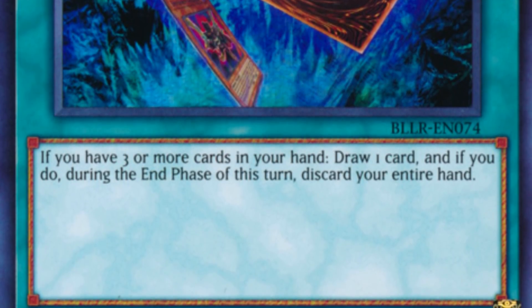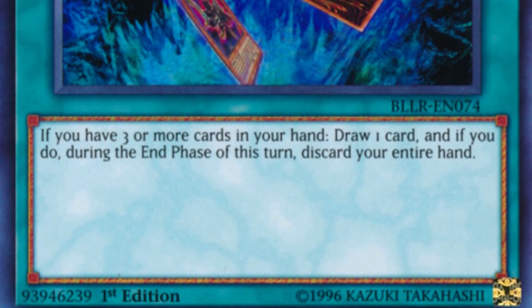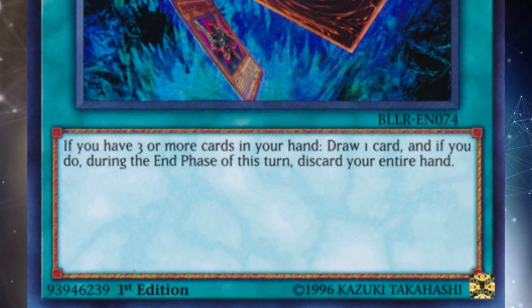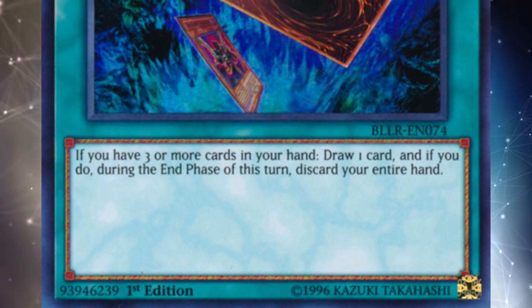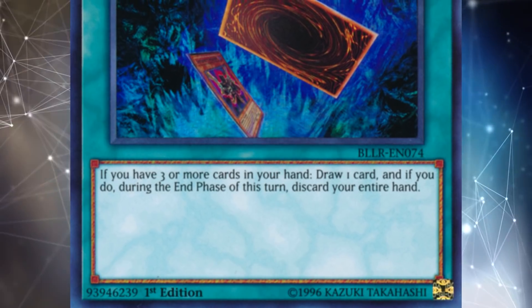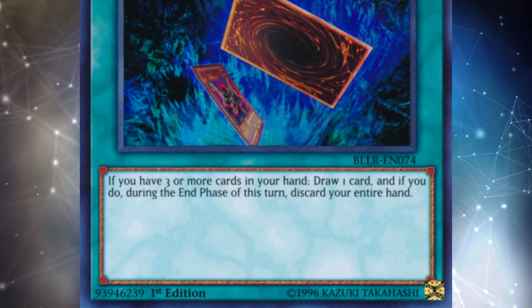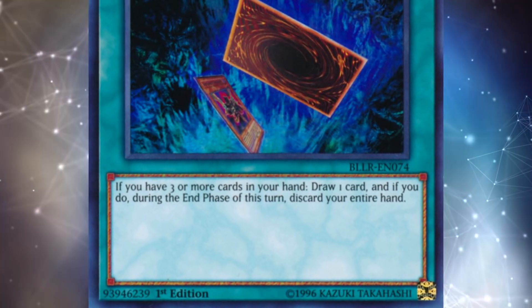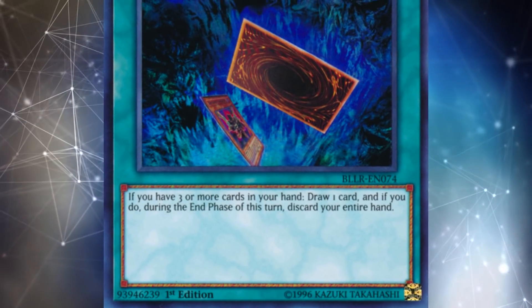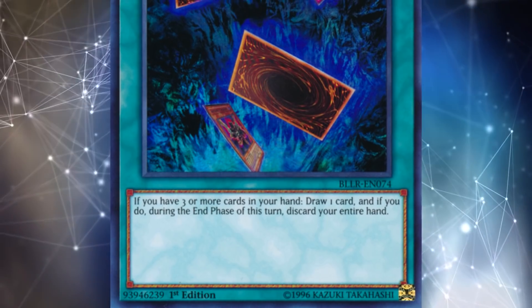Into the Void is a normal spell card. It says: if you have three or more cards in your hand, draw one card, and if you do, during the end phase of this turn, discard your entire hand. This has some big drawbacks compared to Upstart Goblin — two in fact. Instead of giving your opponent a thousand life points, you have to have three cards in your hand to activate it at all, and during the end phase you lose all the cards remaining in your hand.